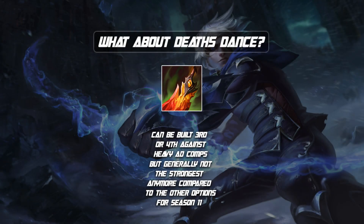What about Death's Dance? This used to be a staple on Ezreal as his third item in Season 10, but for Season 11 it's kind of faded away. Number one, Serylda's Grudge and Ravenous Hydra are just so much better on Ezreal right now. And because of the Death's Dance changes, it no longer provides Magic Resist — you're only getting Armor — so in a lot of scenarios it just isn't worth it. If you're up against heavy AD compositions it can still be built third or fourth, but generally the other items are just stronger for Ezreal in Season 11.